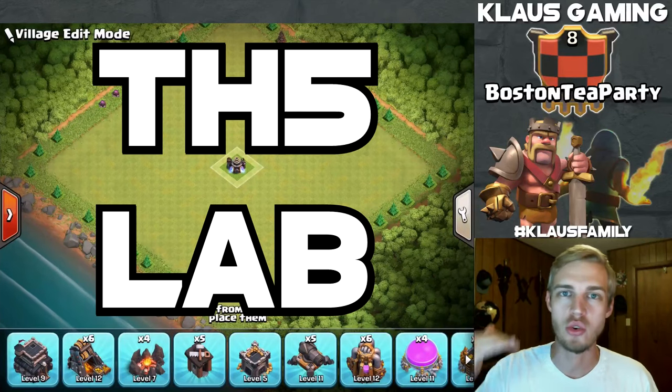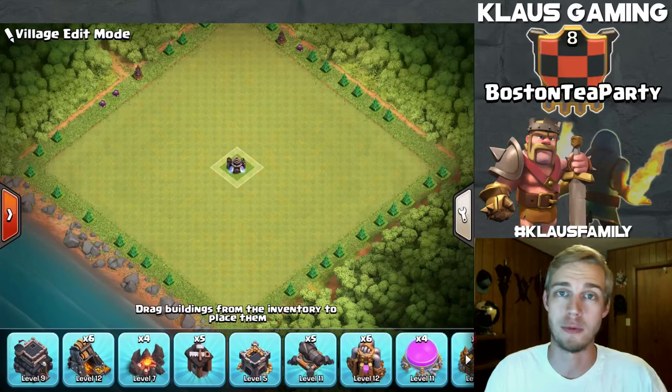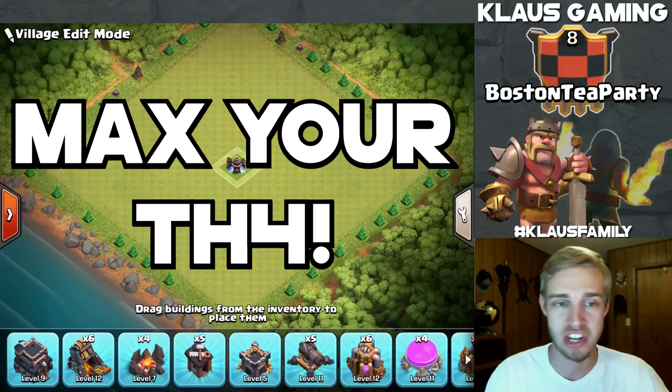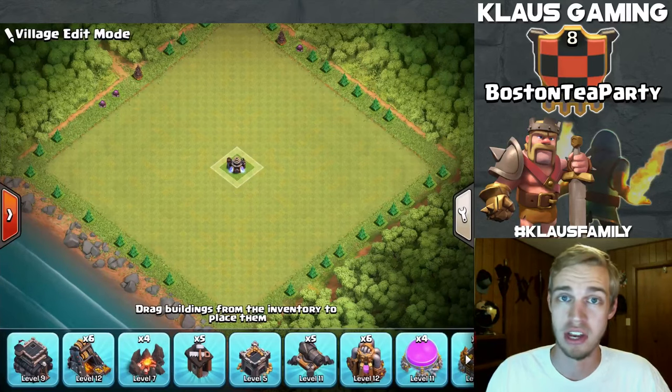What research projects should you do first? Now there's something I need to tell you before you follow this guide: make sure you've maxed out your Town Hall 4 first. That means you've finished your laboratory, your walls, your defenses — everything is maxed to Town Hall 4 before you move on to Town Hall 5.